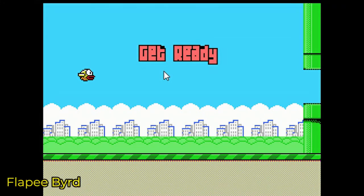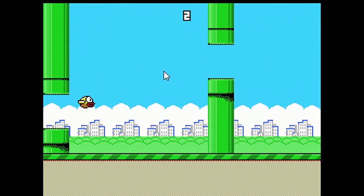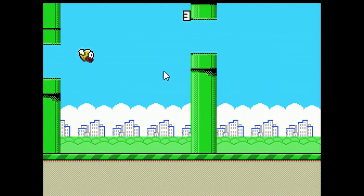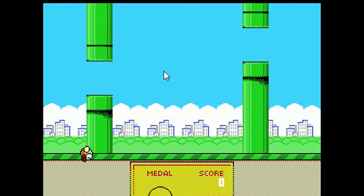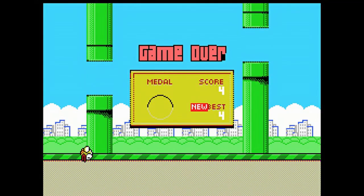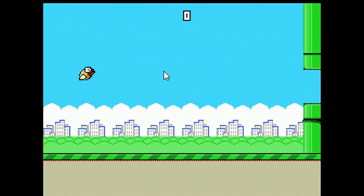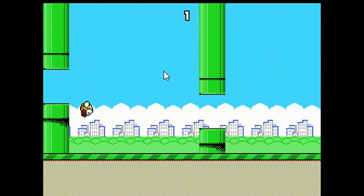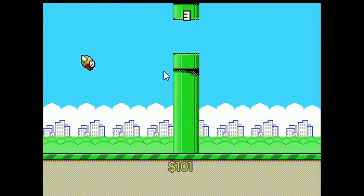Our final game for today is Flappy Bird. Versions of this have been made for just about every game system and computer system out there. A lot of people have enjoyed this game — it's fun to play, and it's not exactly easy, either that or I'm just terrible at it. This was released in January 2014 by Collector Vision. If you'd like to add this particular version to your collection, be ready to spend around $101.